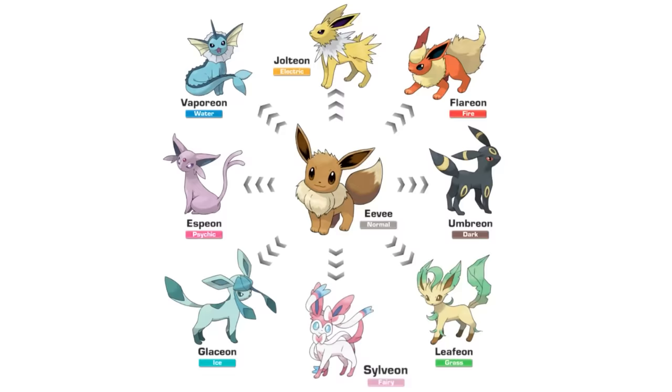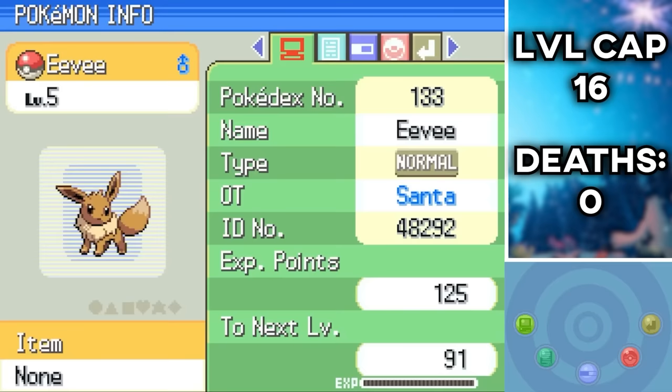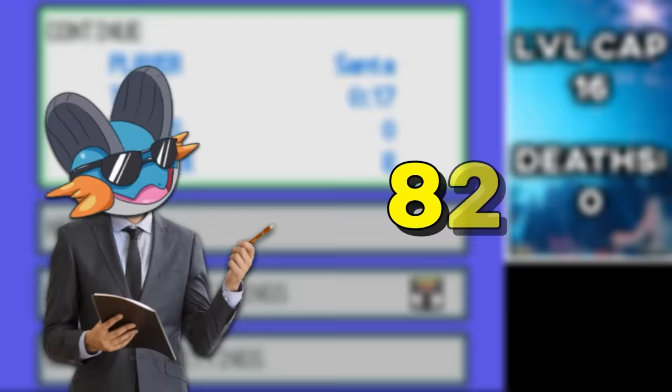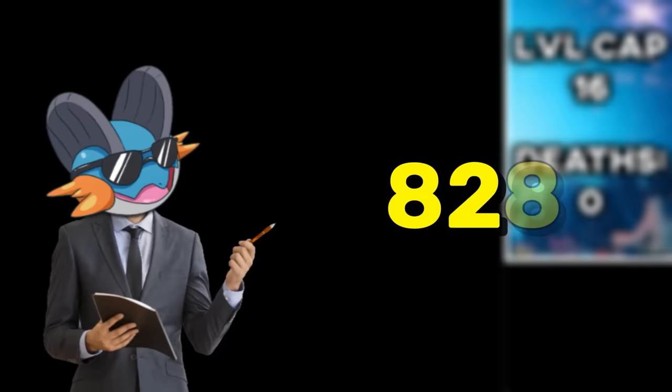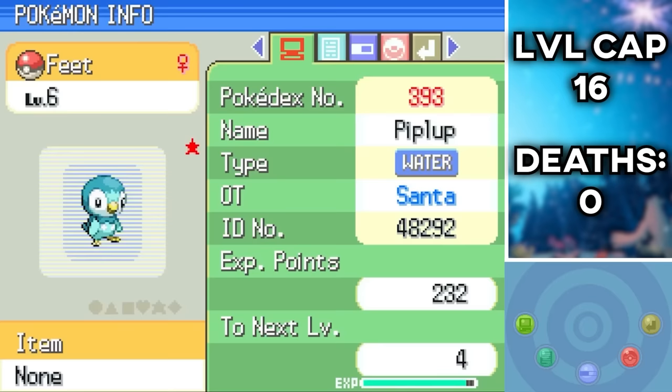To check Eevee, you pick up the gift, skip the nickname to save time, then check your party — instead of being brown, it should show up as Snow White. Eevee came a little quicker than Feet but not by much; it took 829 encounters, though these were way faster than Piplup since you don't go through the entire professor and battle sequence. Two and a half hours later, we have our beautiful Snowy Dog — or Fox — or whatever this is.